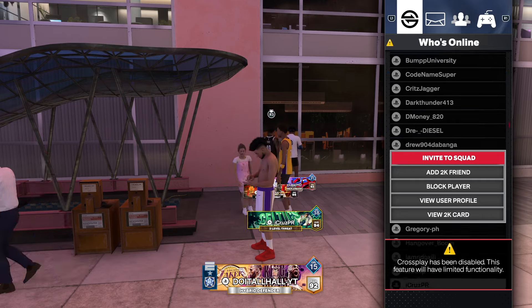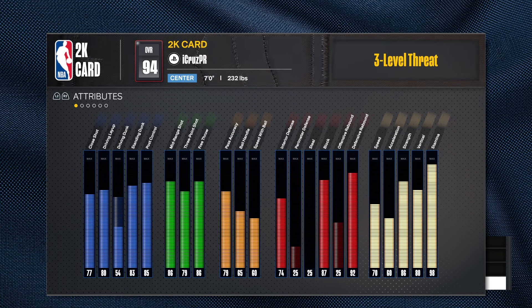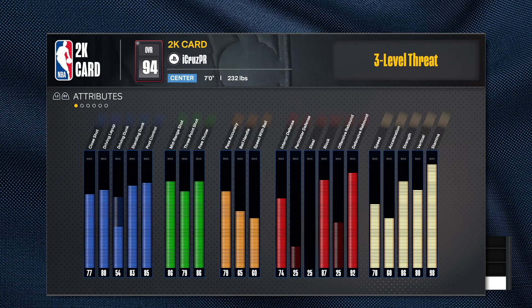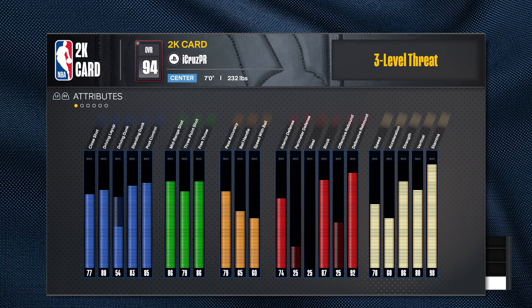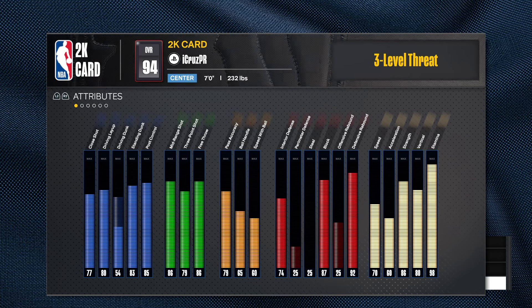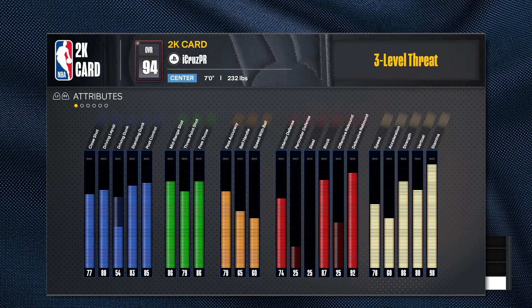Shout out to I Cruise PR - he has a seven-foot center, three-level threat. Kind of reminds me of my center build. I have a three-level threat center that's seven feet tall. First thing you think about with a center is interior defense, shot blocking, and rebounding. Those three things are very important for a center - all the other stuff is kind of secondary. Strength is also key.